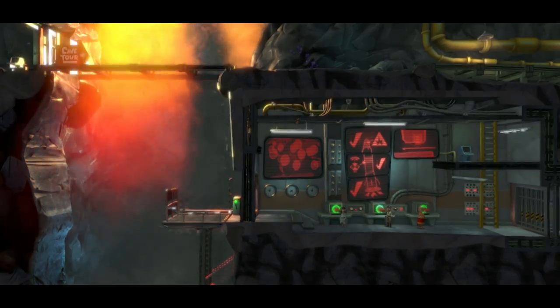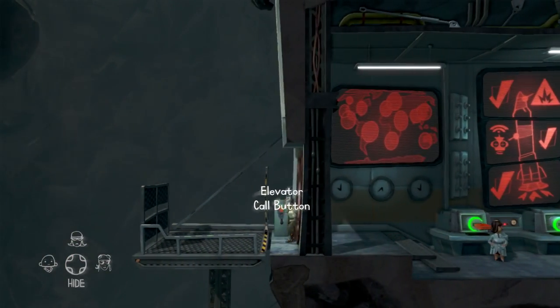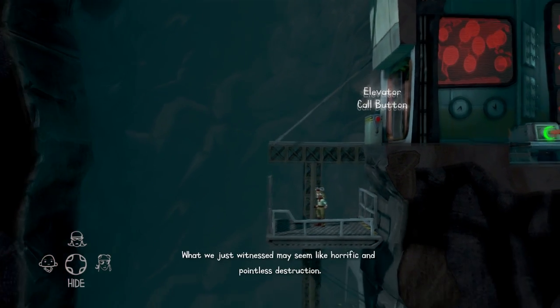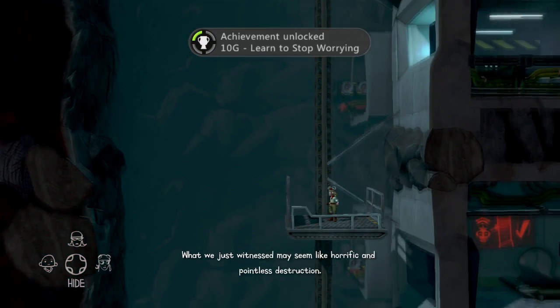Next up is the scientist. For this achievement it is unmissable as it is part of her story. You just have to beat her puzzle and you will get the achievement Learn to Stop Warring. After you turn the three keys and go down the elevator, you will obtain this achievement.